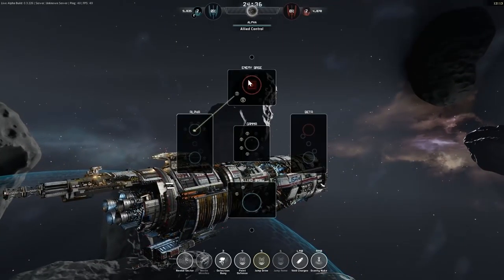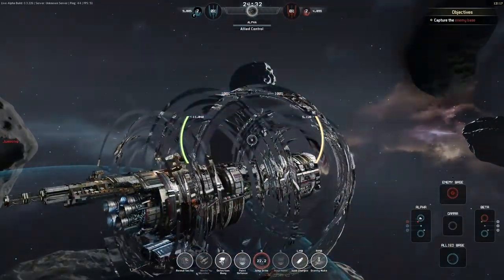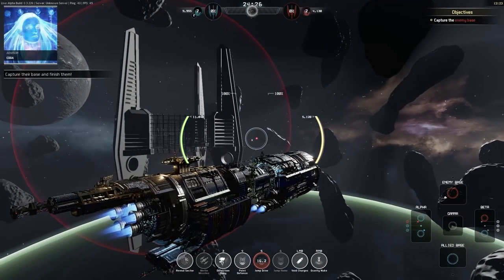But I've heard that a lot of things have changed. I've also heard that a lot of the ships that used to be overpowered have now been rebalanced. So today we're going to try this game online, play against other players, and I'm going to show you how this game works in a nutshell.